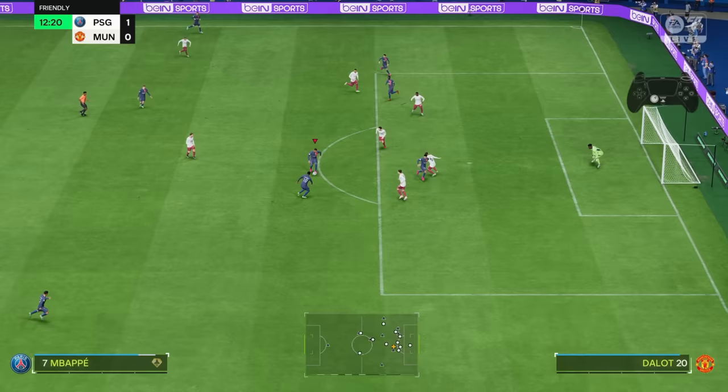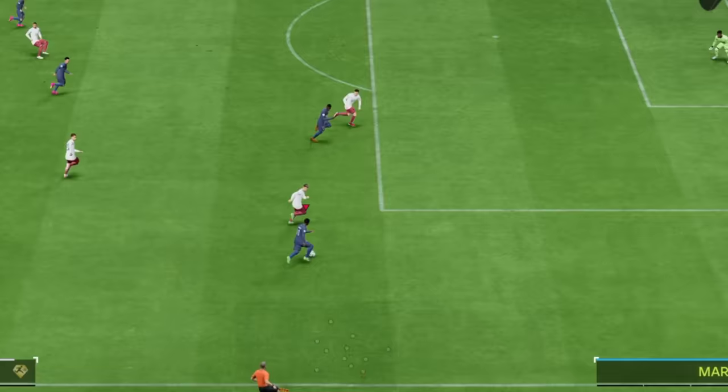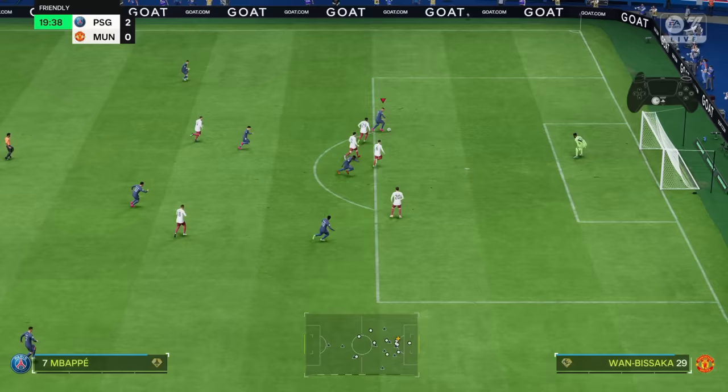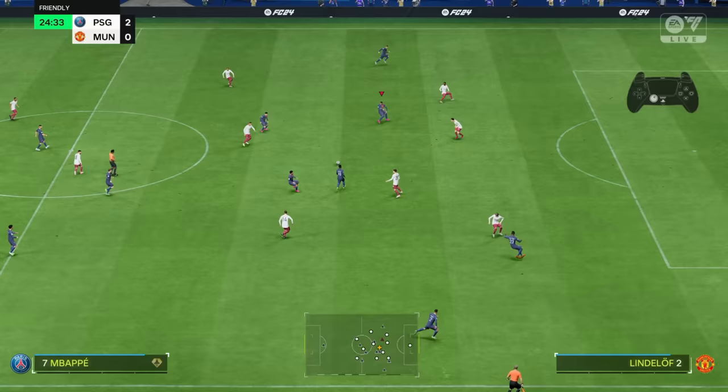Last but not least, we've got the Controlled Sprint, which introduces a new dribbling speed that is faster than a jog but slower than fully sprinting. Controlled Sprint has more controlled touches, keeping the ball closer to your player. To perform this technique, all you have to do is hold R1 or RB and move using the left stick. Remember that your player's dribble and sprint speed attributes will affect your speed and control of the ball. This move is extremely interesting because it resembles the way that wingers cut inside — moving fast towards the defender with small and accurate touches.